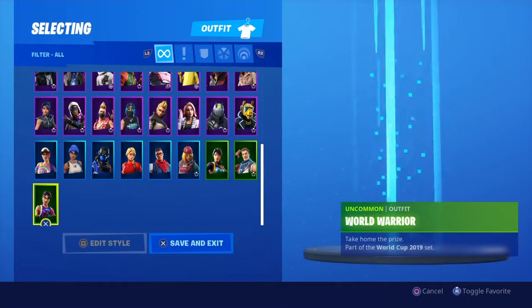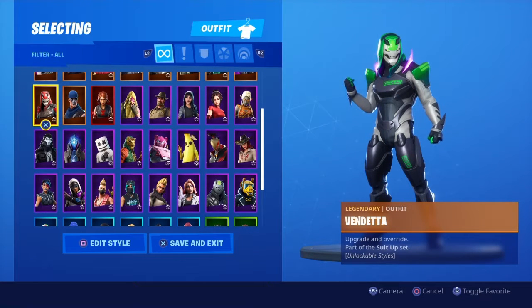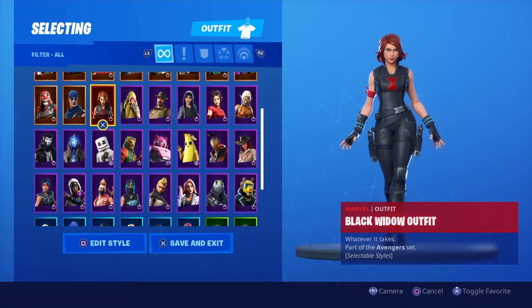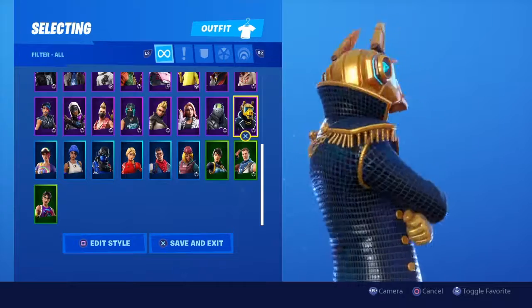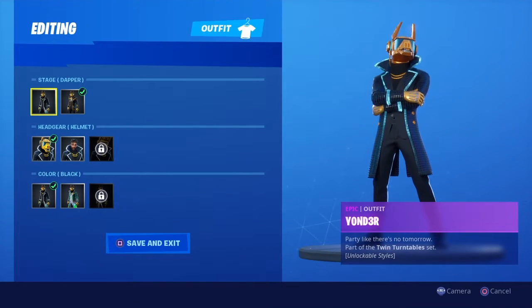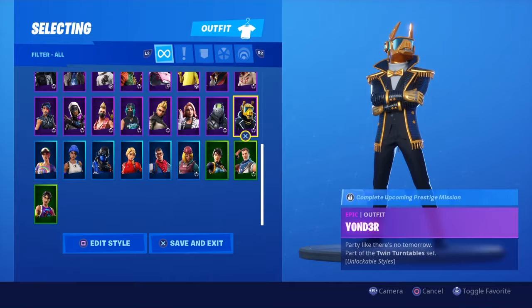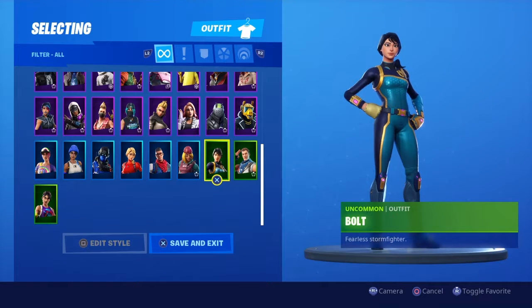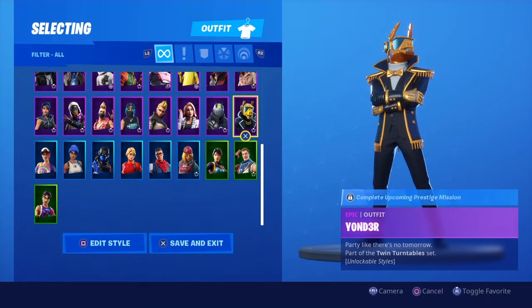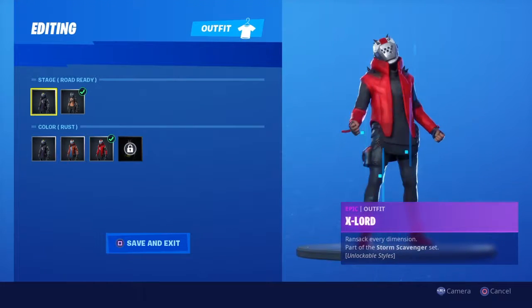In Fortnite, everything goes up in color code — green is Uncommon, blue is Rare, purple is Epic, and yellow is Legendary. We got DJ Yonder here — he has a lot of editing styles. Beach Bomber would definitely be a favorite, the Blue Commander would be a favorite, Bolt would be a favorite, Star Spangled Trooper, DJ Yonder, and X-Ward would all be favorites — he has a lot of different styles going for him.